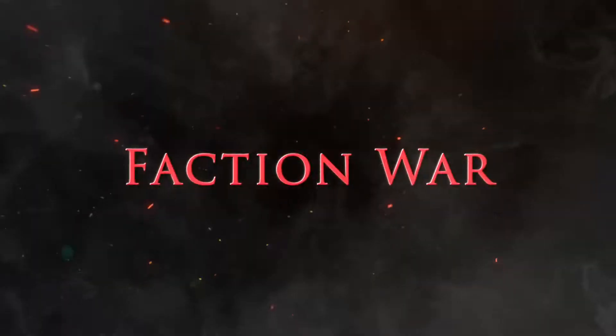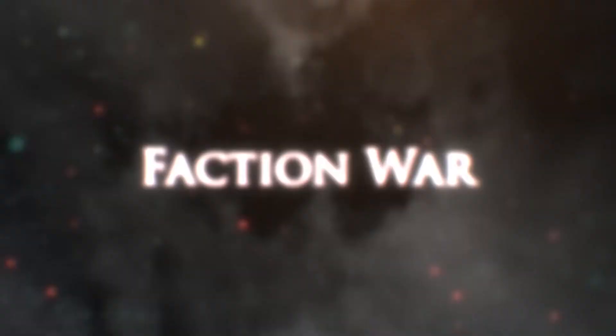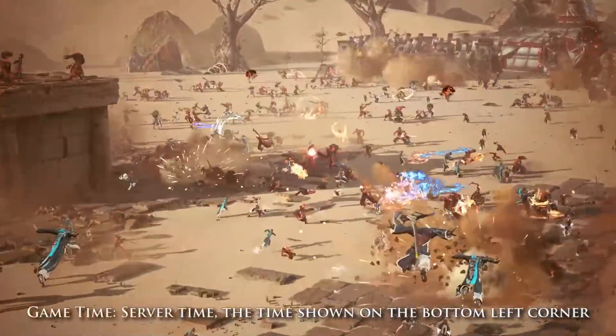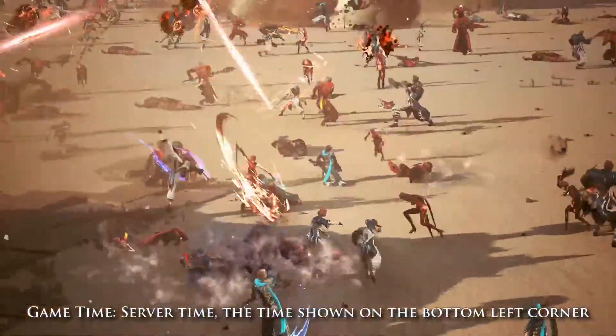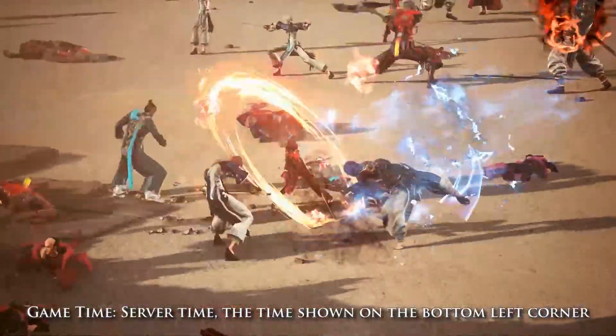Welcome to another Blade and Soul Revolution video. Today we will be talking about the Faction War. The Faction War is a 50 versus 50 large-scale battle between Cerulean Order and Crimson Legion that takes place every day at 9 o'clock p.m. Pacific Standard Time.